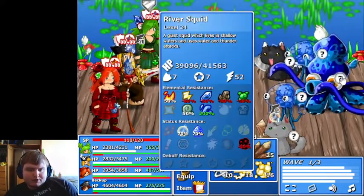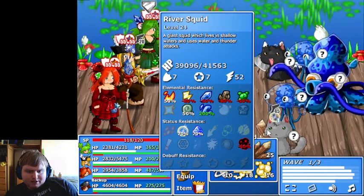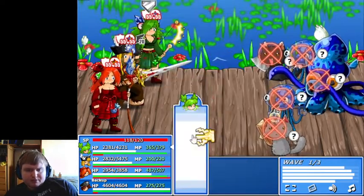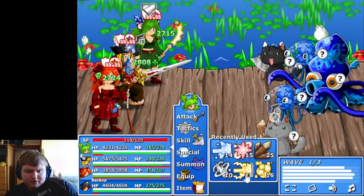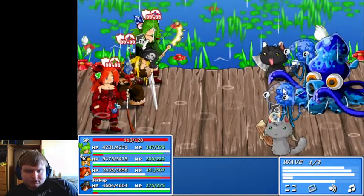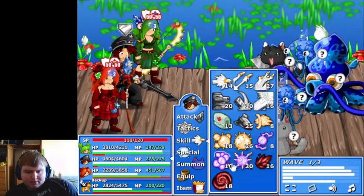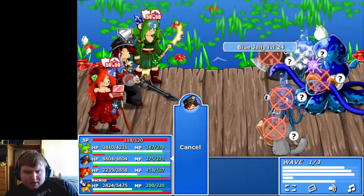Next we have the River Squid - a giant squid which lives in shallow waters and uses water and thunder attacks. Oh, that explains it. Nonetheless, we now have the upgraded Gaia Blossom, which doesn't work on those guys. So let's focus on taking out some of those blue jellyfish before anything else, as well as keeping the party healed. Let's focus on taking those smaller jellyfish out first, then we can start focusing all out on the big jellyfish. This guy's really making everything wet, and Matt's stunned - so I'm going to have to get him off the field for a while. We can use Plasma Field to damage it - let's show off that ability on this blue jelly, which is a high power attack. Matt said let there be light, and there was light, and it was awesome.